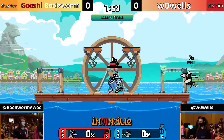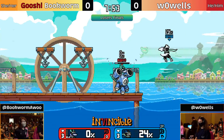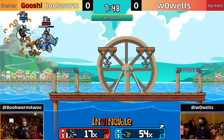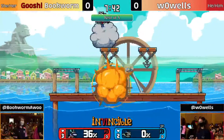As we go into game one, it's Bookworm versus Wawuls. Merchant Port is going to be the stage pick. We're already seeing a big juggle coming out from Bookworm. She doesn't capitalize on it, but if she's able to just keep forcing Wawuls off stage exactly like that, the percentage is just going to rack up so fast, and that's just done.